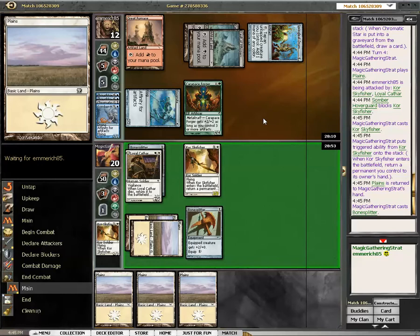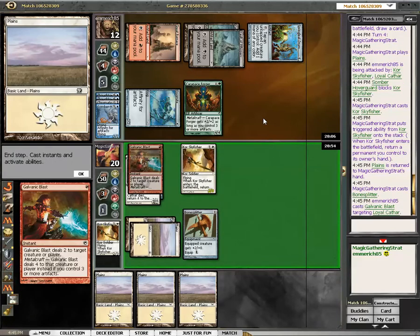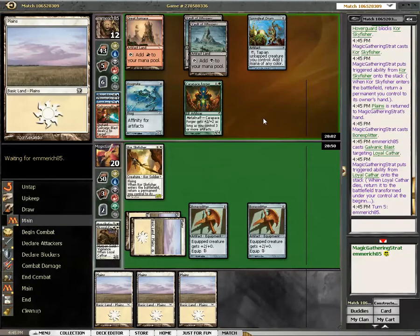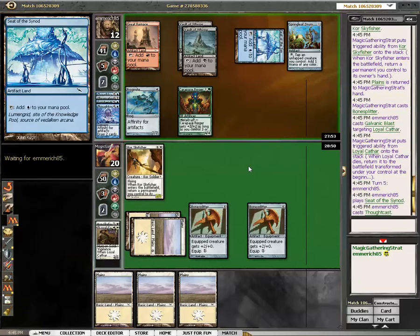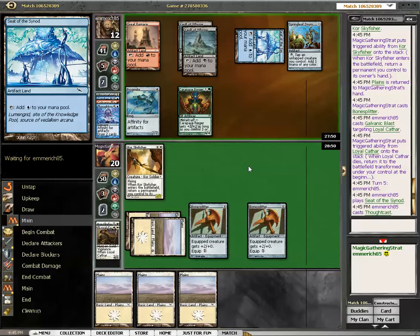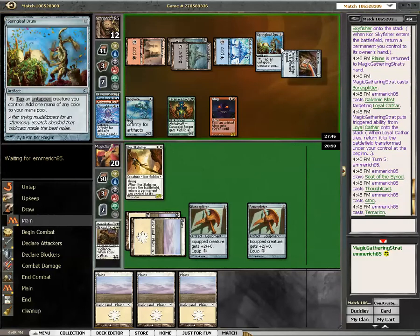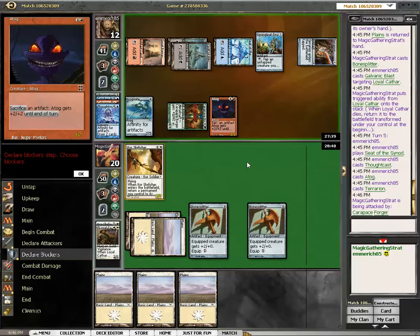I think he's gonna Galvanic Blast here, and he does it on the Cathar. Now I have no defense against the Carapace Forger — on the other hand I have a two-turn clock on him. But if he can kill the Skyfisher, I have flooded and I'm dead. And it is not unlikely. So how much damage from this guy? Oh, it's lethal, isn't it? Sure it is.